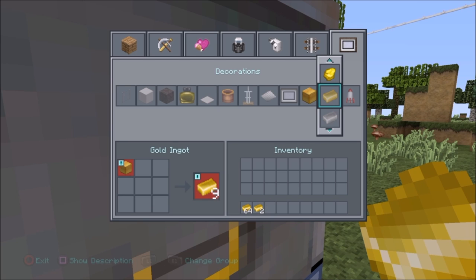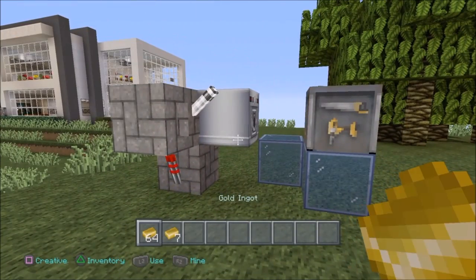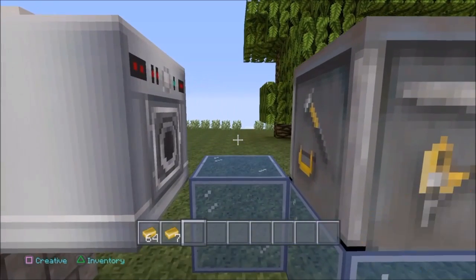And as you can see down the bottom, it is now duplicating. I now have two extra gold bars from my ingots. Gold ingots. So I have seven of those ingots.